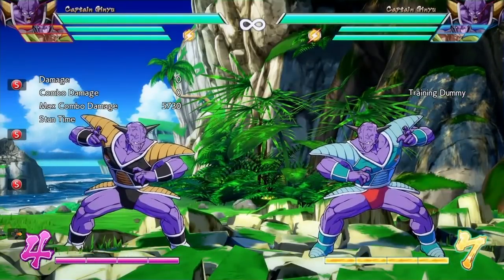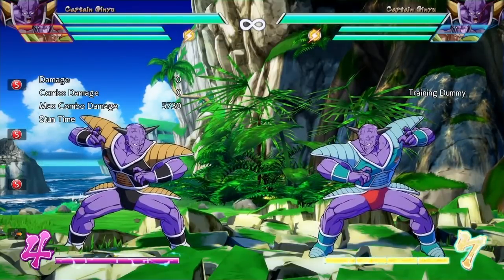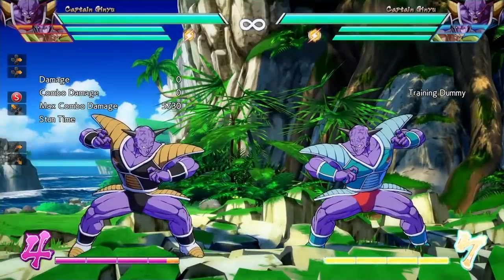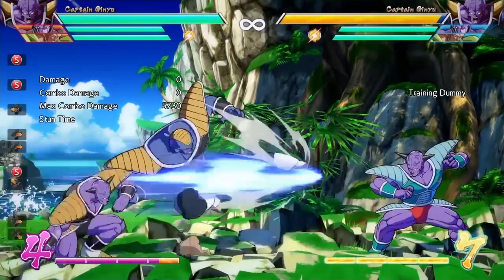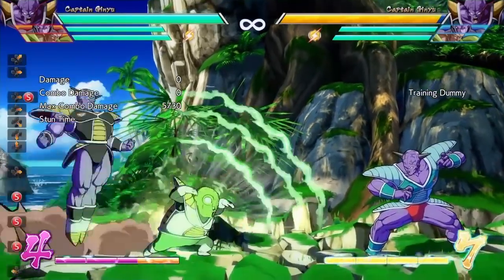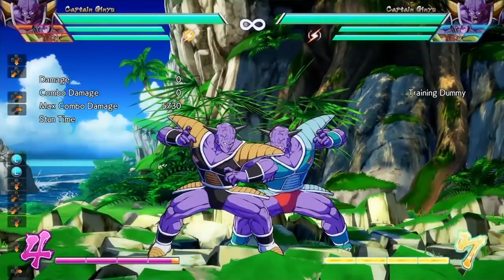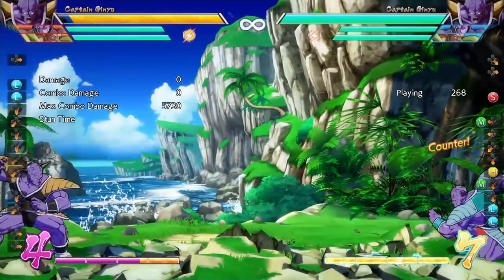Now we're getting into the main part of Ginyu's gameplay — the Ginyu Force. Ginyu is unique compared to the rest of the cast because only him and Gotenks, that I know of, can cancel special moves into other special moves. Ginyu has two versions of his Ginyu Force Call. The regular version — since he doesn't have a normal ki blast, when you press the ki blast button, that's what happens. The other version is the special move version, done by pressing quarter circle forward and the ki blast button. After a shoulder rush you can cancel into either version of the Ginyu Force Call.